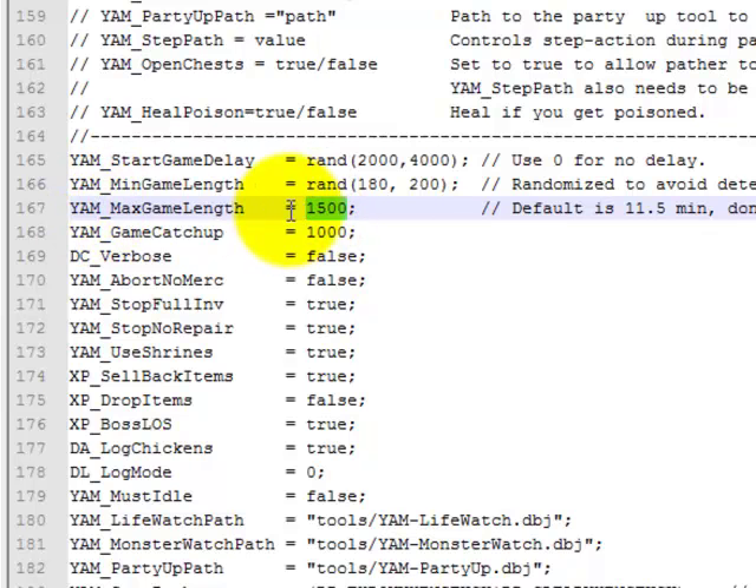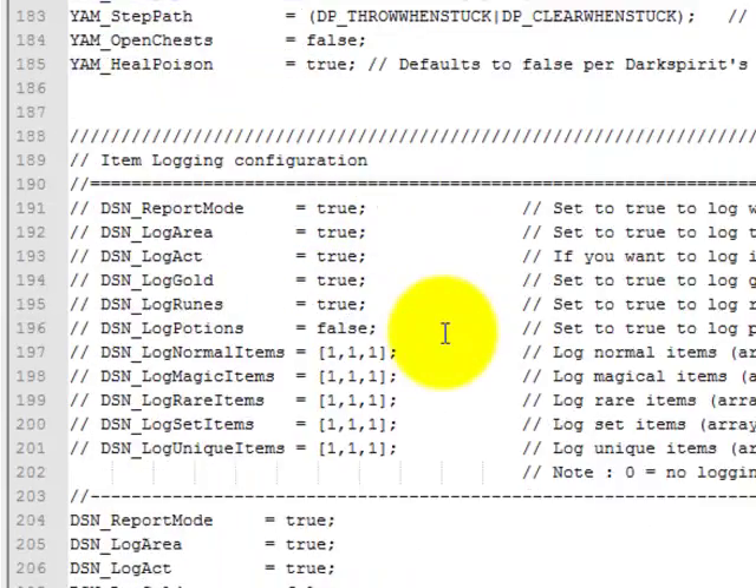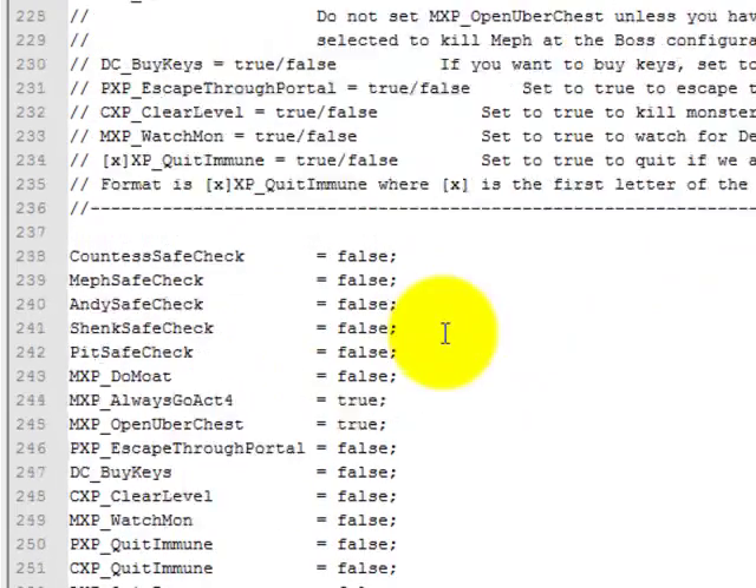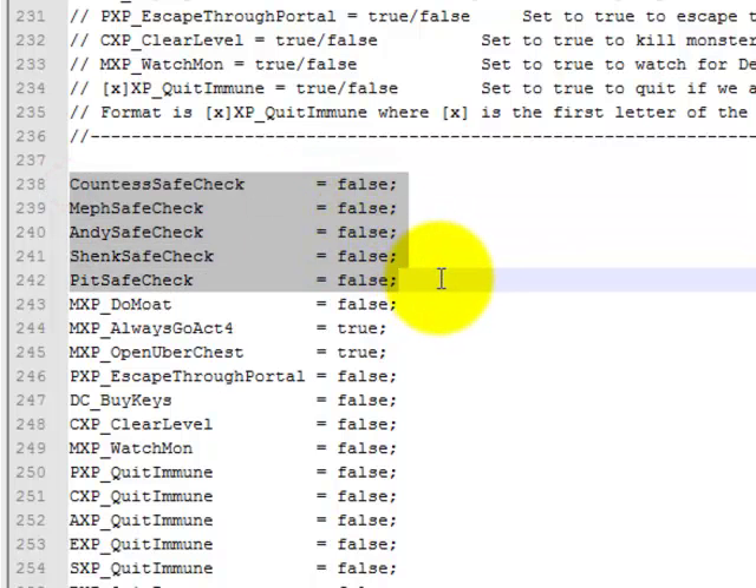Your maximum game length — set that right there. You don't really need to mess with any of this other stuff. These right here though — all five of these, change them all to false. They will all default to true, change them all to false.